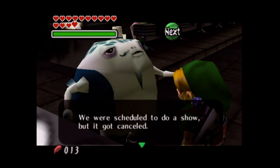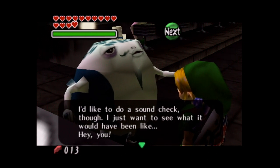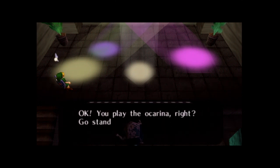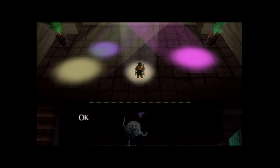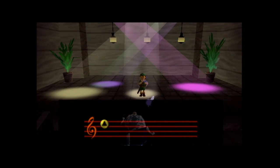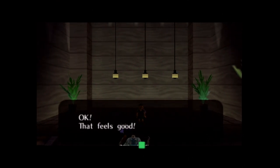'We were scheduled to do a show, but it got canceled. This place has a reputation for being a great live venue, so it's a shame. I'd like to do a sound check though — I just wanted to see what it would have been like. Hey you! Could you help me with the performance?' We can. So here we are on stage. 'Okay, you played the ocarina, right? Go stand in the center spotlight.' This is us right here. 'Play your ocarina like this.' There we go — it's a very simple rhythm game, kind of like Simon Says, you just follow what he says. And then you'll hear a little rendition of the song.